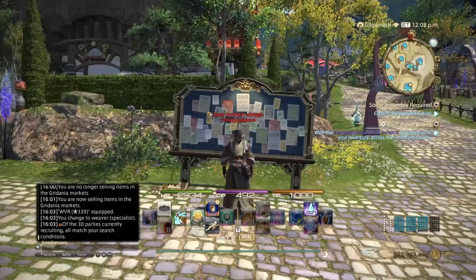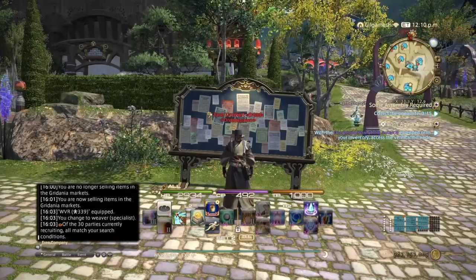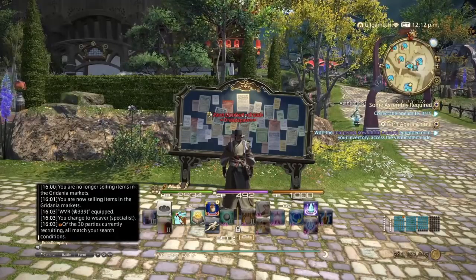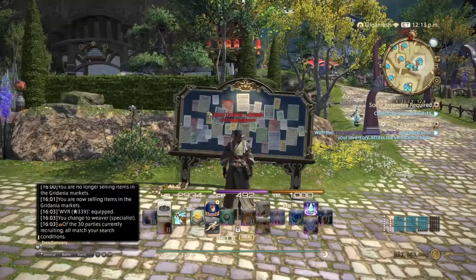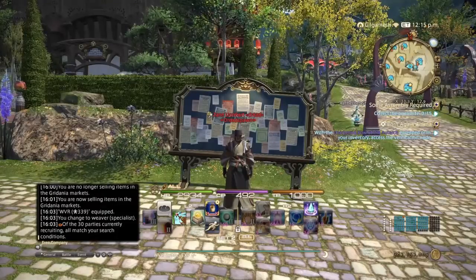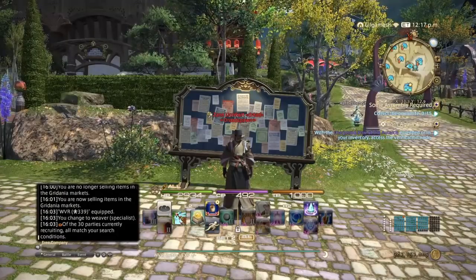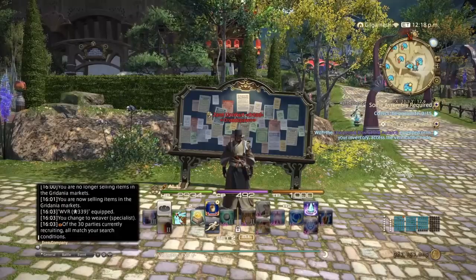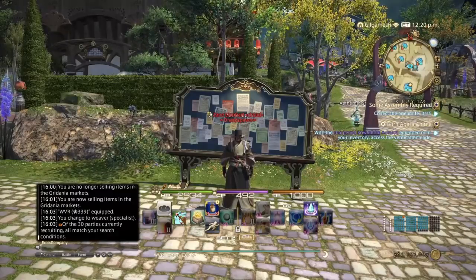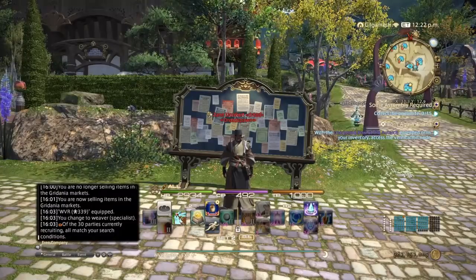Hello everyone, Zane here, welcome back to my channel. In this video I'm going to show you how to make gil with Weaver in Stormblood. With the world visit system, prices on your market should not be affected — the only thing people can do is buy your stuff off the market board, so all the videos I've done so far should not be negatively affected. As a disclaimer, make sure you do research on your market board regardless.